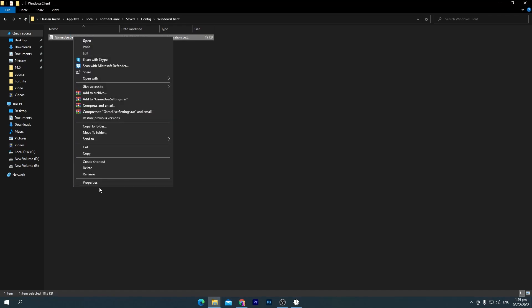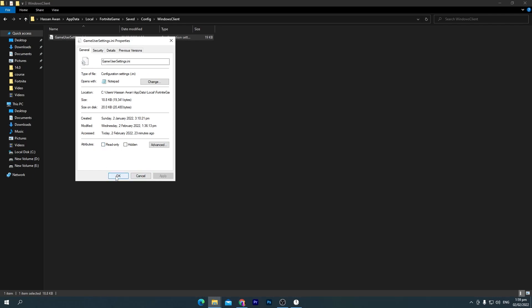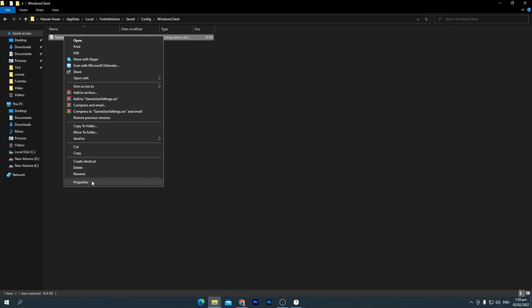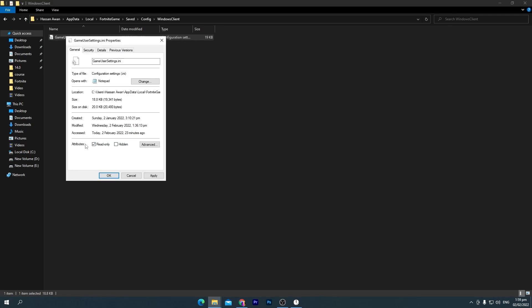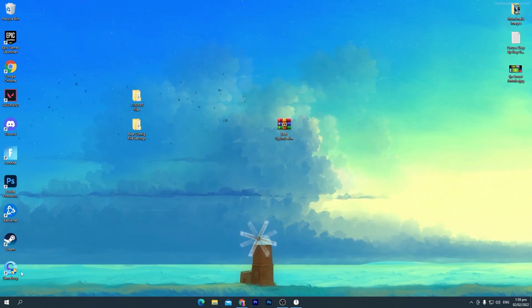Once pasted, go into the properties of this file and check the Read Only box. Hit Apply and click OK, then close it. Note: if you want to change your config or in-game settings again later, go back into the file properties and uncheck the Read Only box — that will allow you to change settings in-game again.